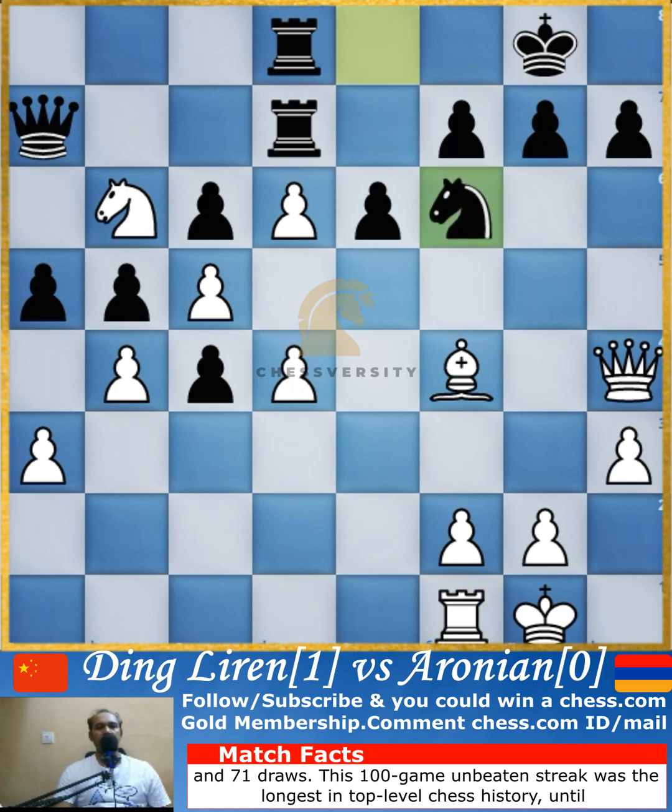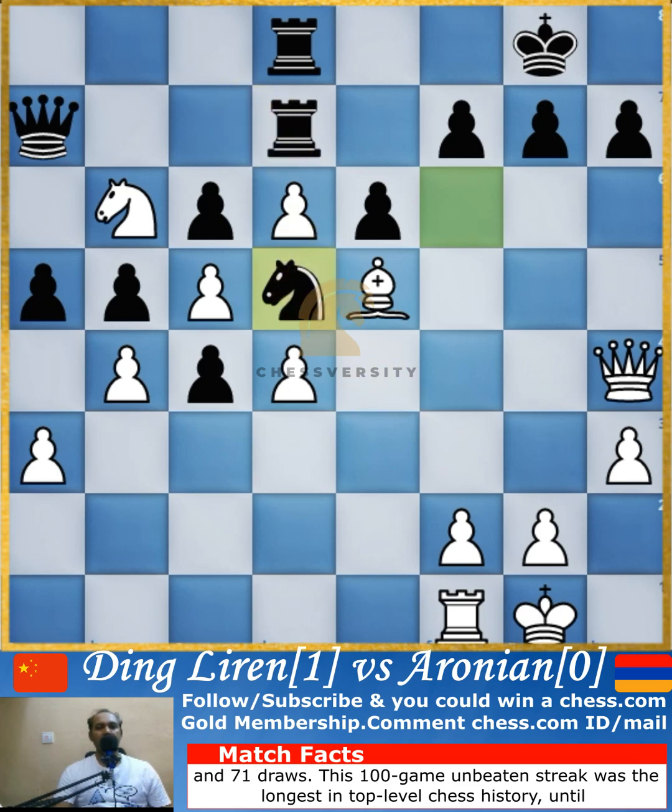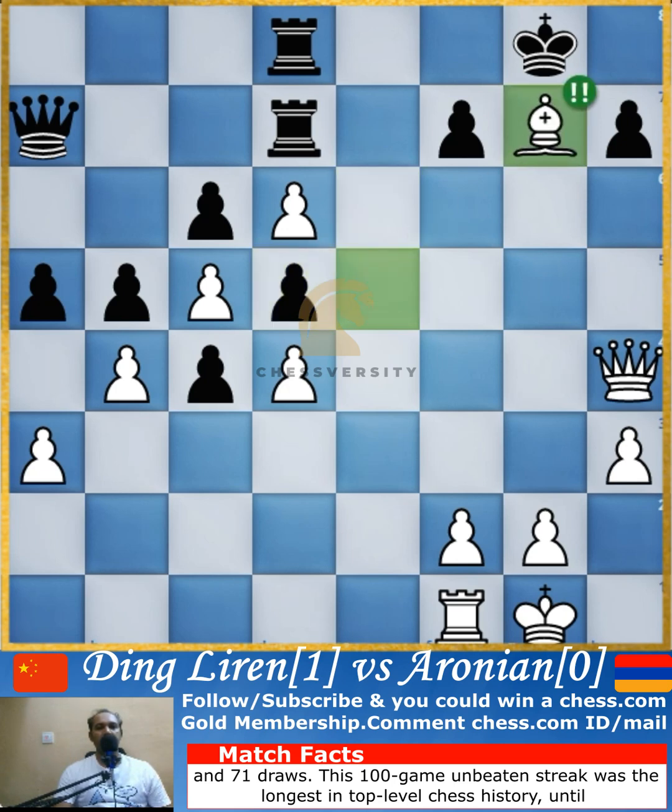Once the queen moves away, the knight captures, and then the knight comes to f6. Instead of capturing the rook, bishop to e5 is played and knight comes to d5. Instead of going for the rook capture, the knight is exchanged and once the pawn is captured back, the bishop is sacrificed by Ding Liren. Bishop to g7 is played. All of Black's pieces are on the queenside, and this pawn prevents the rook from becoming active.